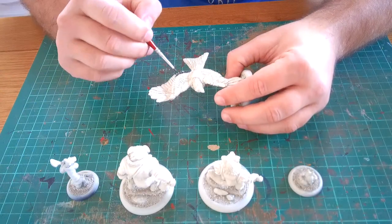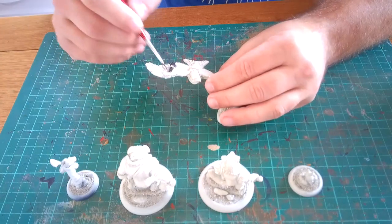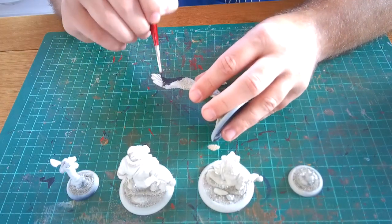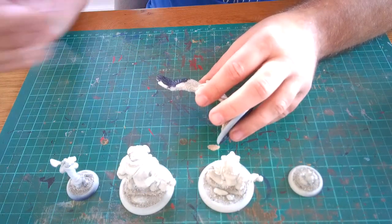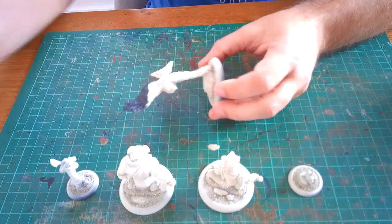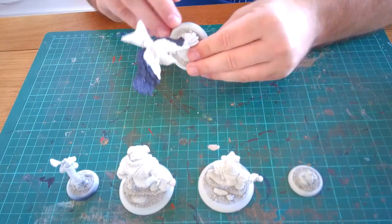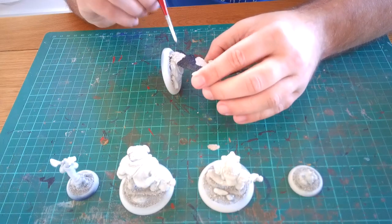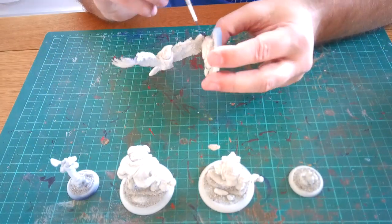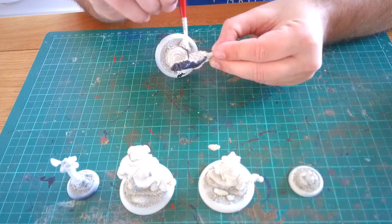I've time-lapsed the video so it's a little bit easier to save you staring at me painting slowly. To start off, we used Corvus Black, which is a Citadel base paint, just to do the edges of the wings and the feathered areas. It's essentially just to give it that base coat — I'd already sprayed it with one of the Games Workshop new sprays.